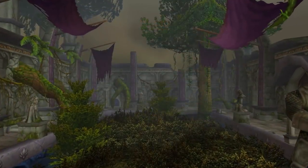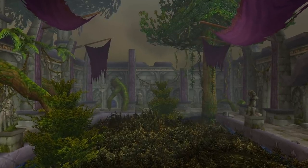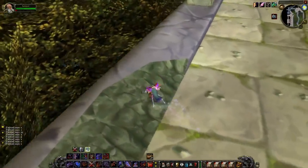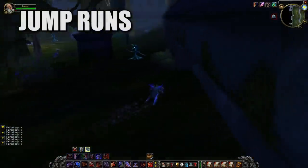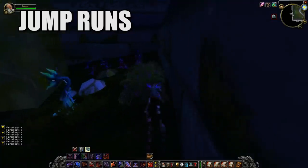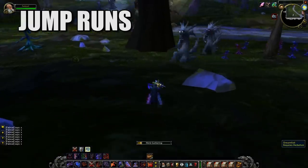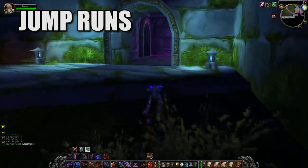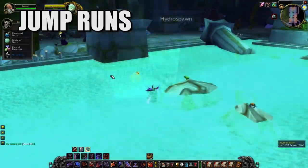Here's another one that involves a very similar path in the same exact dungeon, Dire Maul East. It again involves dropping down into the courtyard below, but on this farm we're going to be ignoring all of the mobs on that floor level and wrapping alongside the walls until we reach the tunnel leading to the mid-portion of the dungeon. This is called Jump Runs, which are generally not done as a solo farm but rather in a two to three man group, ideally two, so you can split the profits a bit better. This run is more similar to Maradon solo farming, where you're going through the dungeon avoiding most of the trash and pinging specific bosses for vendor blues and pre-raid items. You'll work your way around the walls until you get to the tunnel, then make it into Hydro Spawn's room where you can quickly finish him off.